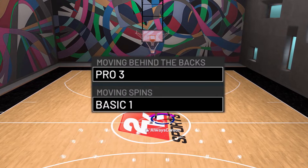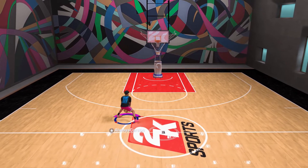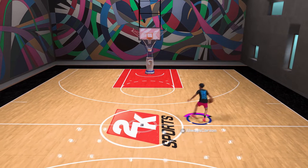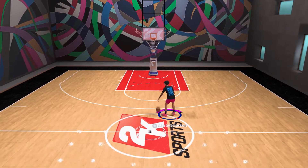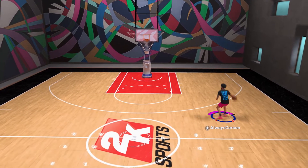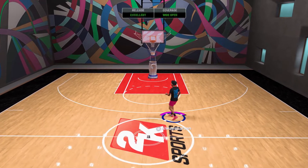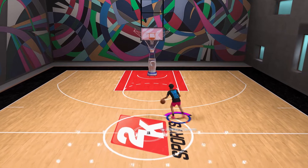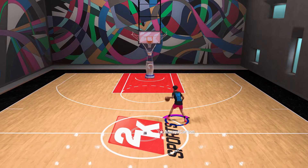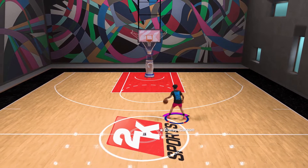Moving on to behind the back — I use Pro 4 — and Basic One spin. You guys should know the little spin-back cheese you can always do. I can't do it too consistently this year, but I do it right there. The behind the back is great because it gets you a lot of space. Even though it's not the fast one, I feel like it gets you enough distance off a screen. I use screens a lot when I play, so these moves fit me best. I'm not a straight iso guy — this is personally what I use.